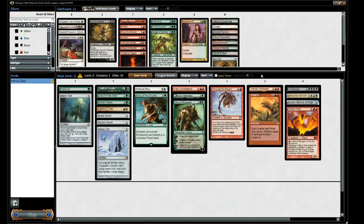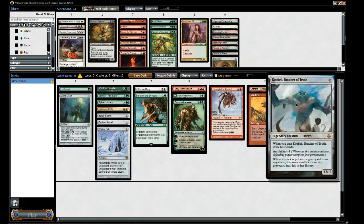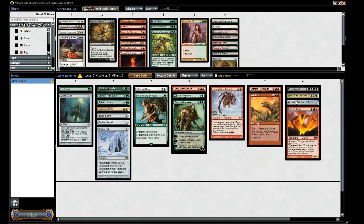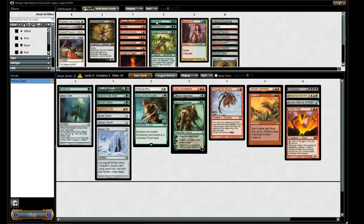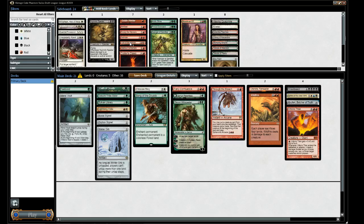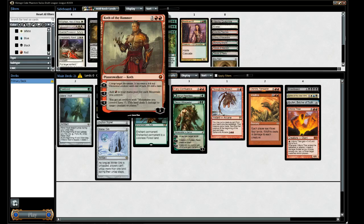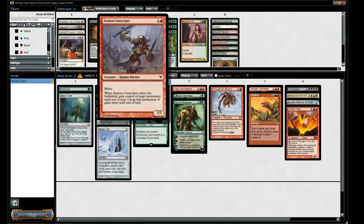There's actually a bit of an interaction with our Karakas — if we Through the Breach a Griselbrand, we can Karakas it just to make sure it doesn't die. Same with Kozilek, so a bit out there but it's something. Could just add Acidic Slime as a value target. Avenger of Zendikar doesn't seem great, and I don't know if we'll have enough mountains for Koth to really do anything.